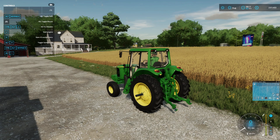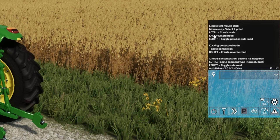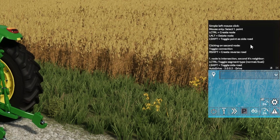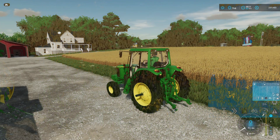This information is also in the F1 menu, so if you forget it tells you there. If you click the two up-arrows on the AutoDrive window, it opens a window showing keys you can press when making edits and adjusting your courses.